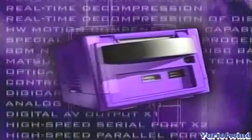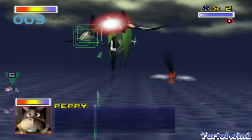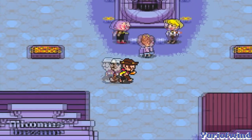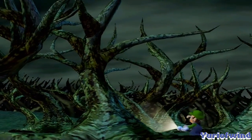When Nintendo launches a new console, there's one thing that the fans are clamoring for, and that's Mario. And Zelda, and Star Fox, and Metroid, and Earthbound — especially Earthbound. People really like Earthbound. You should make another Earthbound game is what I'm getting at here, Nintendo. But anyways, the fans wanted Mario, but what they got instead was his brother.